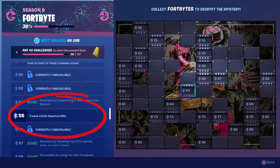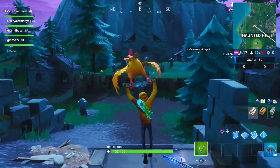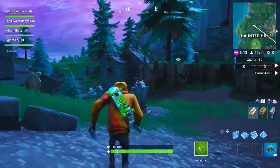This one is nice and easy. Head your way over to Haunted Hills. If you are facing the main church building, there is a small building on the left hand side that usually contains a chest.